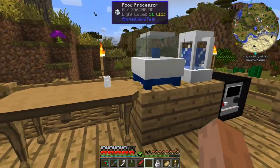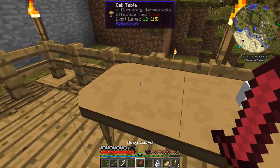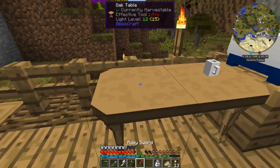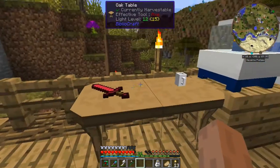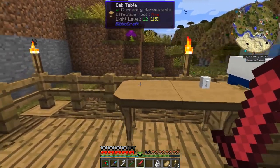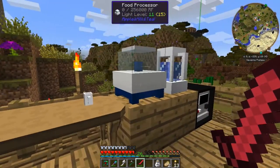The other thing I tried is I made some of these BiblioCraft tables. But unfortunately when you place stuff on a table - if I put this sword down, or if I put these food processors on the table - it basically turns into a separate item, like an item frame or something. The machine isn't usable when you put it on the table, which I found really annoying because they would look really cool. So I just put them on wooden blocks for now.